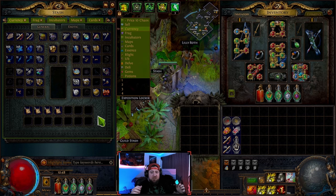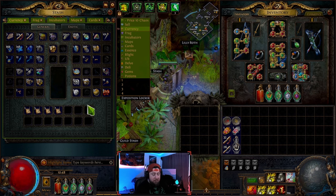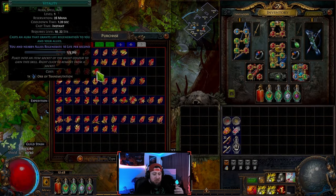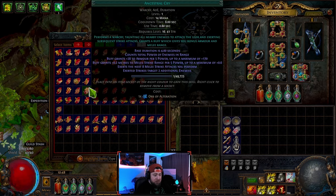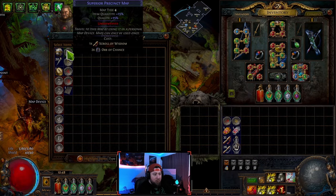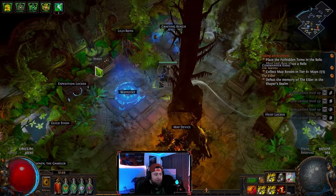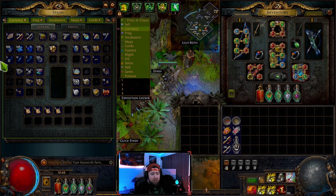In Path of Exile there's not a general currency like in other games like Diablo where it's just flat gold. The main currency used to trade and buy and sell items with other players is chaos orbs, but you can use other items too. Vendors use a lot of these other items — for example, buying from Lily costs one orb of transmutation, or orbs of alteration. With NPCs like Commander Kirk it's one scroll of wisdom plus two orbs of chance.